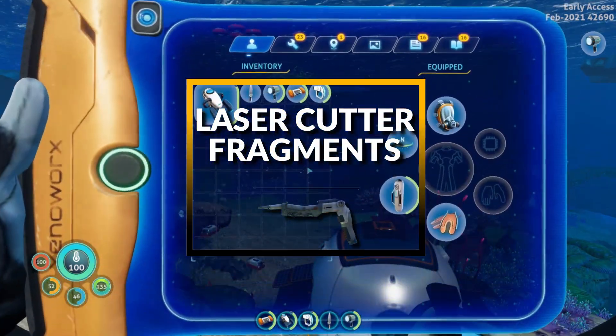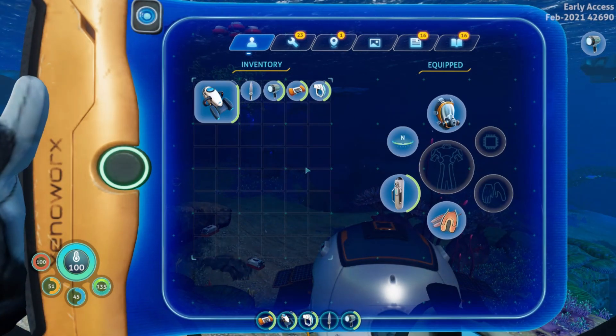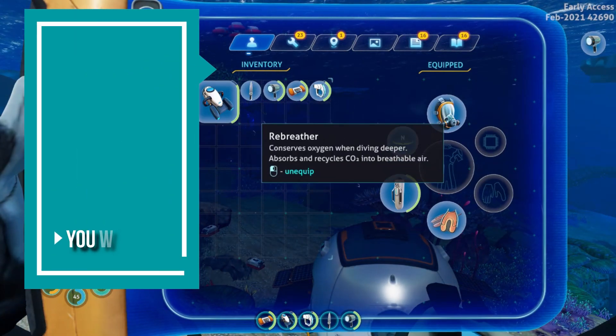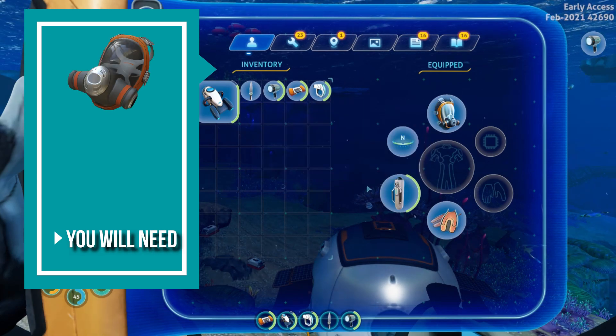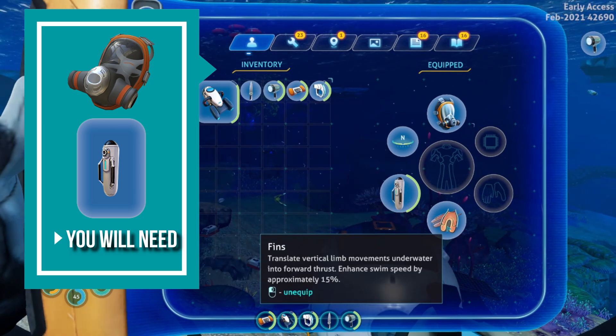Let's go over some of our equipment. First of all, we'll be going to underwater caves, and underwater caves are quite dangerous. I will be taking a rebreather with me, a high capacity tank. Of course, I have fins because they're going to allow me to swim faster. If I can get faster to an oxygen plant, the surface, or my sea truck, this is a win in my book.